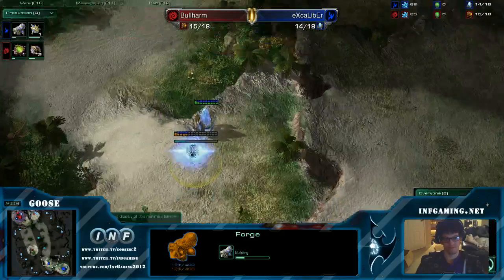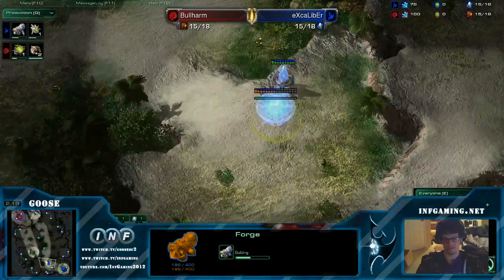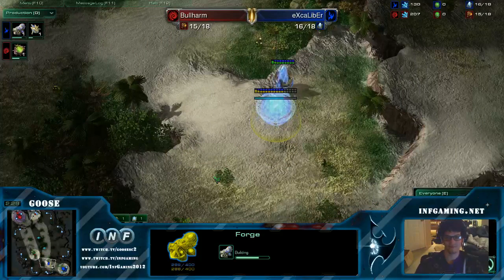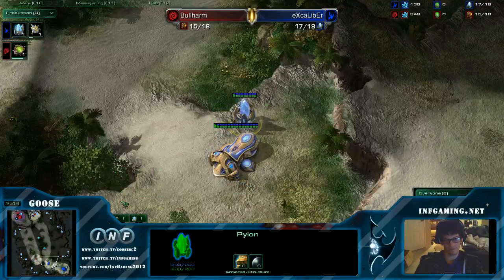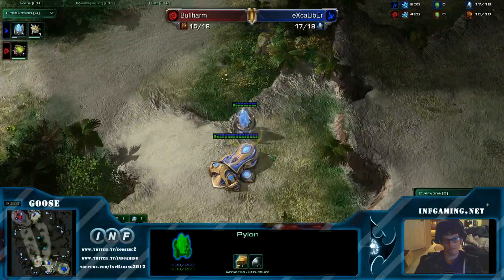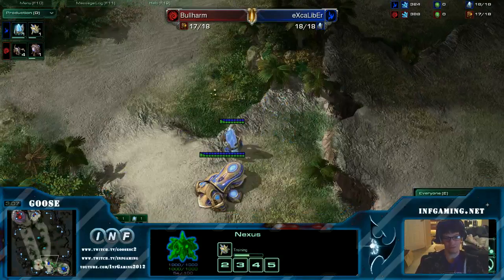I'm not a fan of this style wall-in that Excalibur's doing with the pylon. I put the pylon on the other side, because the 2x2 buildings have lower health. So say he gets a Baneling bust — he's gonna target the lowest health buildings. If the pylon is here, he kills that and it's a shorter distance to the main. Where if it's on the other side, it's a longer distance. But if I see a Baneling bust coming, I tend to build a gateway right behind it. It's the little things.